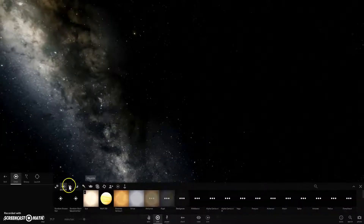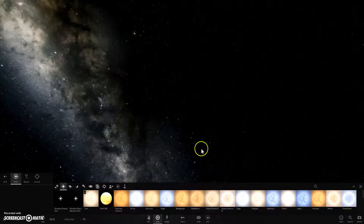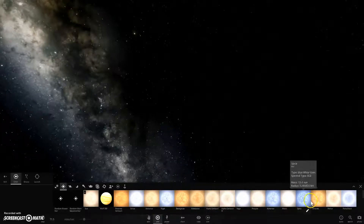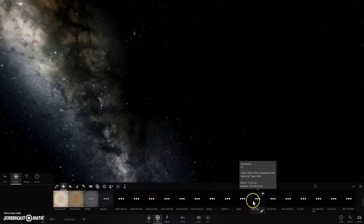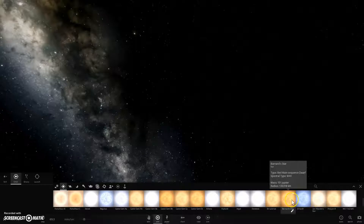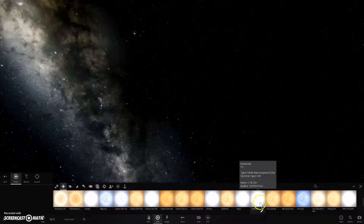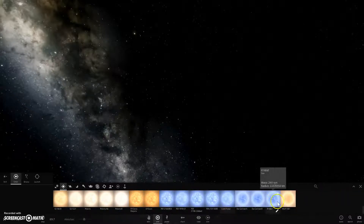There is actually, in real life, an actual binary star system called Alpha Centauri. It's actually a triple star system. It's composed of Alpha Centauri A, Alpha Centauri B, Proxima Centauri, Barnard's Star, and some other star I can't remember. But it's a five star system.